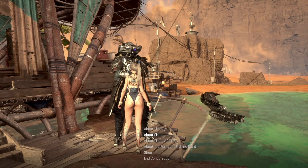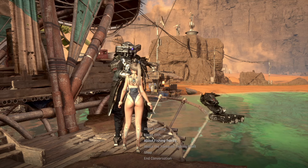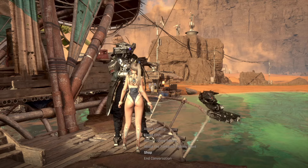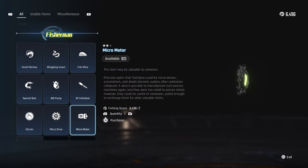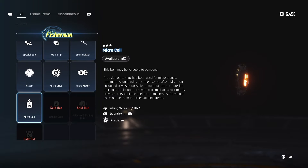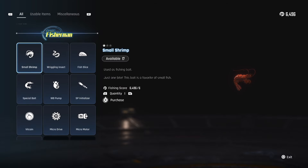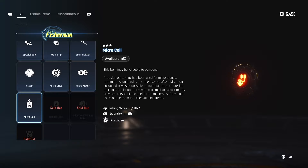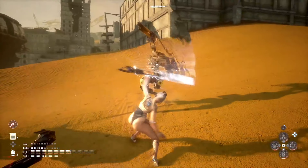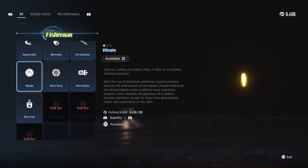Clyde gives you a bunch of information about how to catch fish, the different fish in the game, fishing points, and the fantastic fishing point location. In his shop you can buy all the different fish baits, but you can also get the SP Initializer, VIT coins, micro drives, micro motors, and micro coils. Micro drives sell for one fishing score point, micro motors for two points, and micro coils — dropped by the most annoying enemies in the game — for four fishing score points. With 6,000 fishing points already stacked up, this is easy to farm using the Digger.